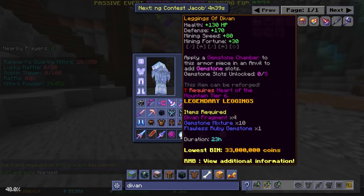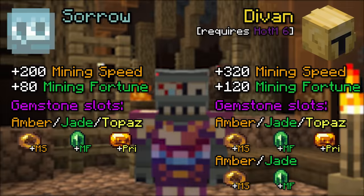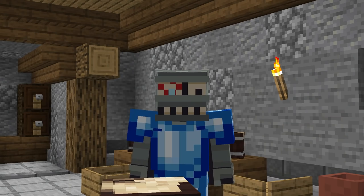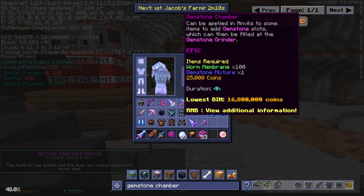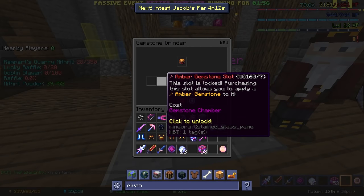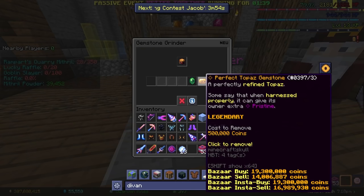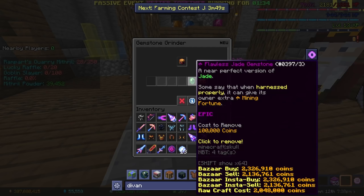The undisputed best mining armor is the Armor of Divan — obviously it's really good. The price is a lot higher than sorrow, but there is a big difference between the two, especially with the jaded reforge. Each piece has five unlockable slots: two amber, two jade, and one topaz. To unlock each slot you'll need a gemstone chamber, and these don't come cheap. You can prioritize topaz and jade over amber at the gemstone grinder, but it's still very expensive. You'll probably also want to upgrade to perfect topaz and flawless jade at this point.